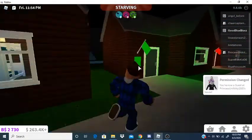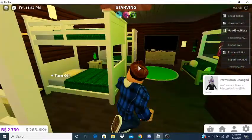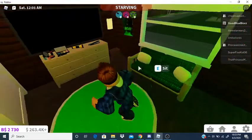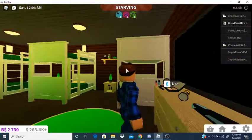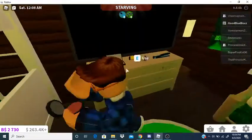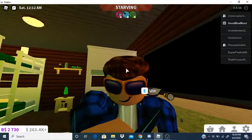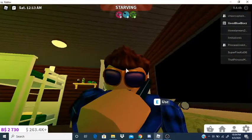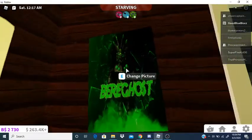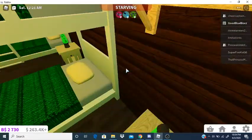Over here in the green cabin it's pretty much the same thing again — three bunk beds, a little couch, some books, and some makeup, even though I don't use makeup. Then just another mirror, a flashlight, and another hair item.